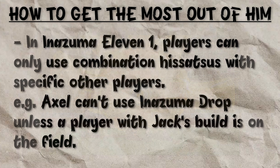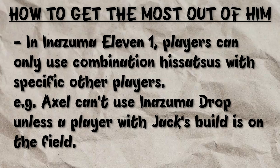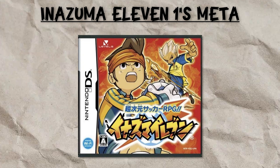In the Japanese version of Inazuma 11-1's meta, the best thing to do is put a striker up front with 99 kick, give them Boost Glider and the Galaxy. And Jack Wallside is without a doubt the best player to do this for.